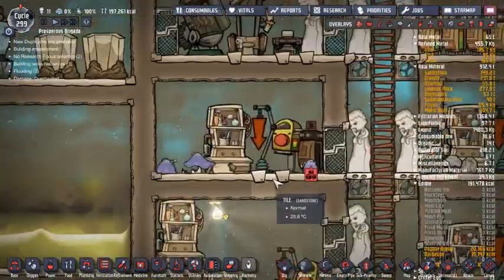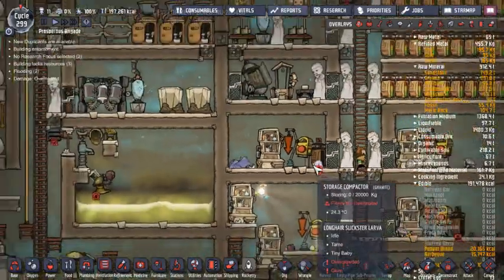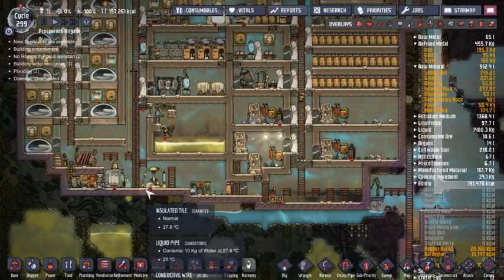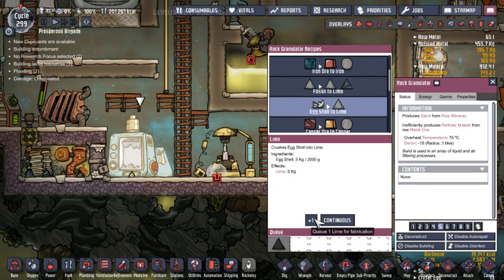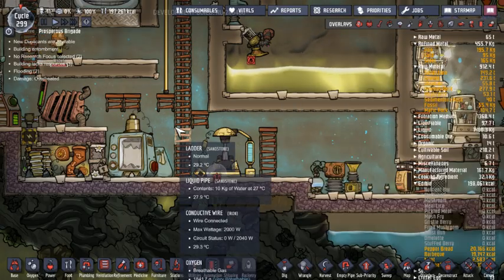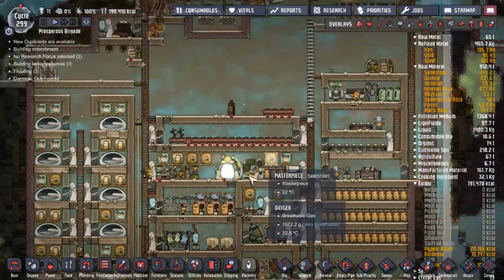As soon as I get enough people moved out of here, I'm definitely going to start putting beds in here, I think. How many eggshells do we have? Just enough. And we don't have enough fossil just yet, so that's alright.